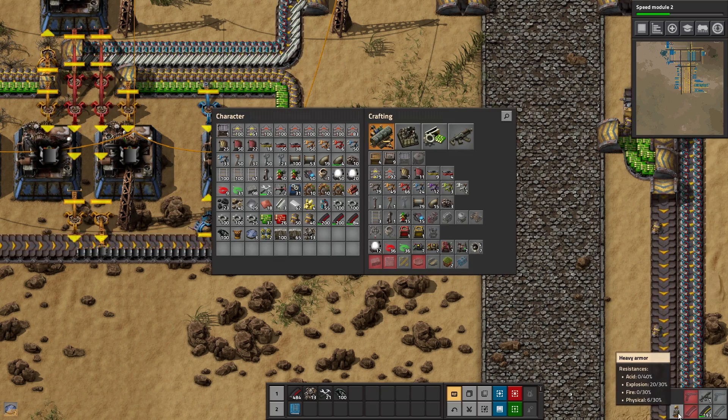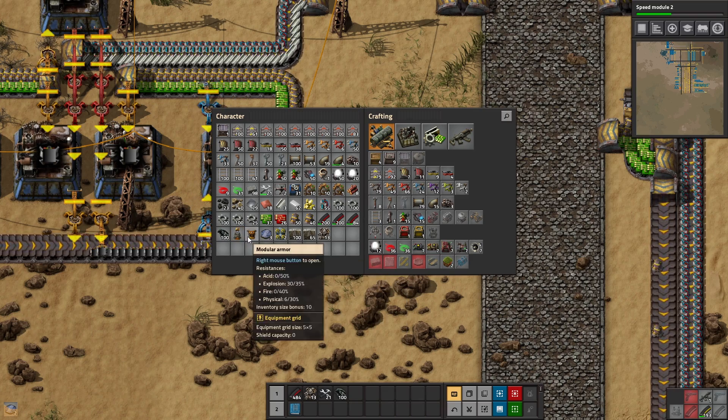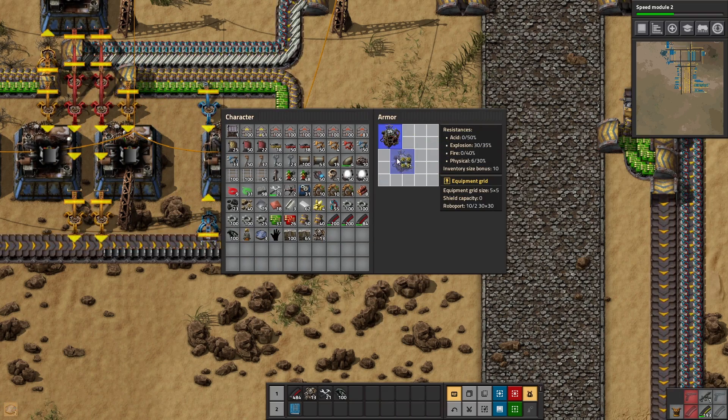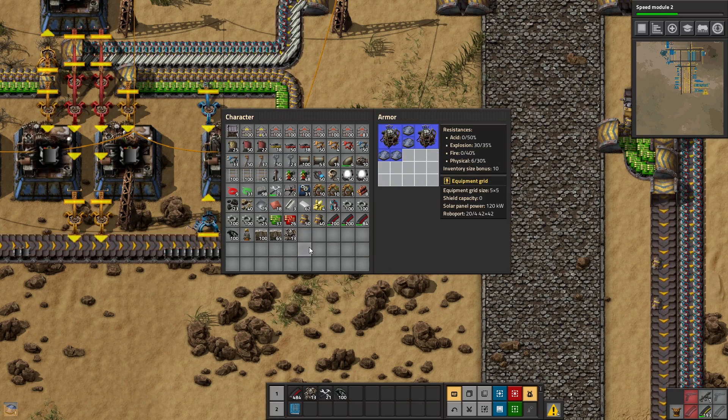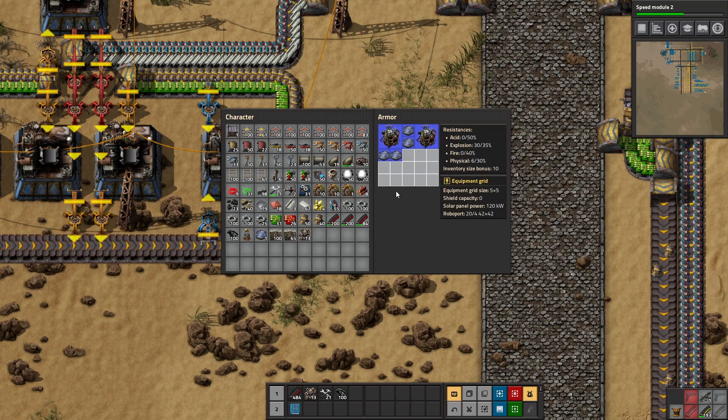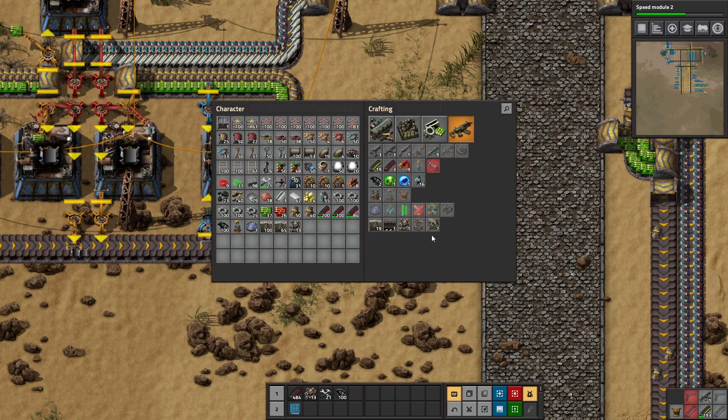We've got some stuff we made at the end of the last episode. We've got a couple of personal roboports. Maybe something like that. We have some solar panels. And I'd like to go ahead and fill this up. We could fit maybe a battery and another personal roboport in here, and then just fill up the rest with solar panels. I like the idea.